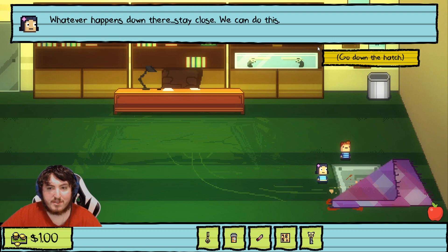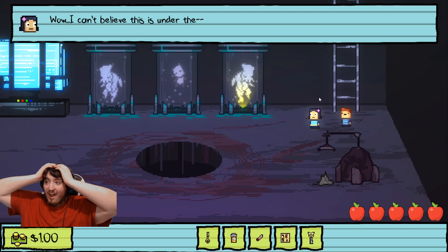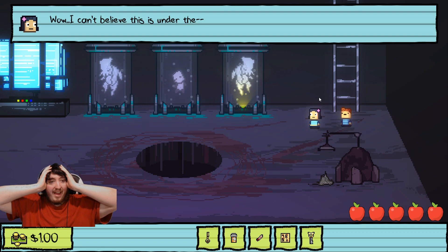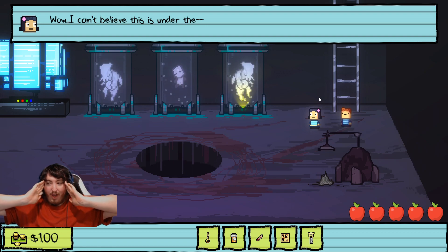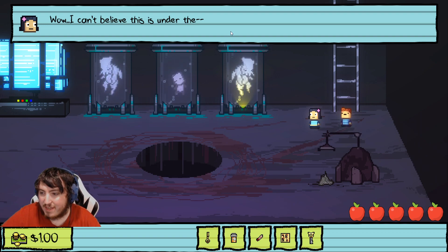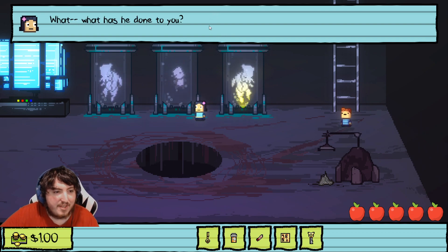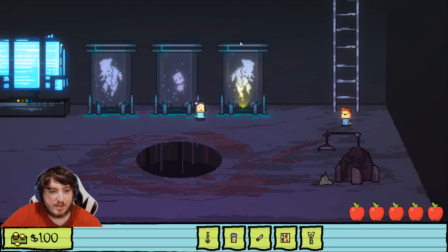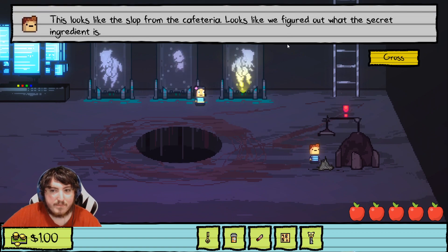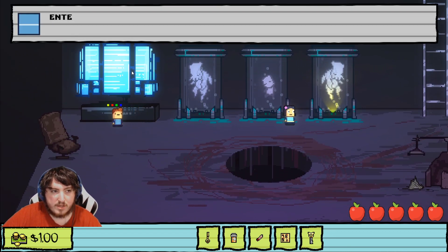'Hey, before you go down there, I just want to say thanks — I wouldn't have gone this far without you.' 'Not a problem, Lily. Whatever happens down there, stay close — we can do this.' What the hell? What is this? What has he done to you? We have to find a way to release him — hurry. What is this thing? That's slop — I guess we gotta go to the computer and enter a command.